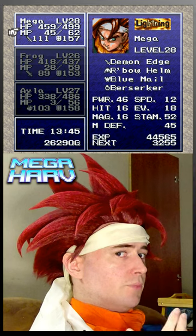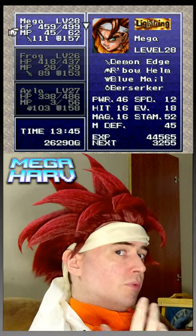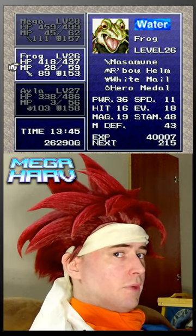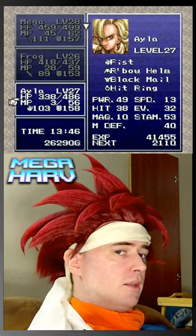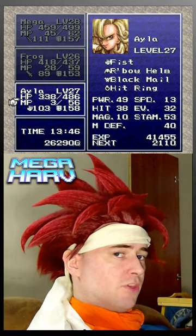To take on a Rubble, I'd recommend equipping Crono with a Berserker so he can be in Berserk status. Have Frog with a Hero Medal so he cannot miss with his critical hits. I'd also recommend bringing Ayla all the way here and equipping her with the Hit Ring.